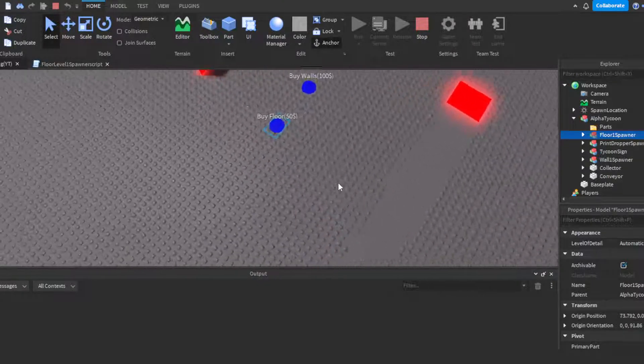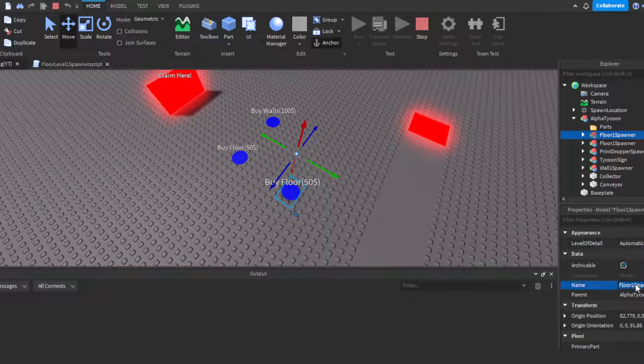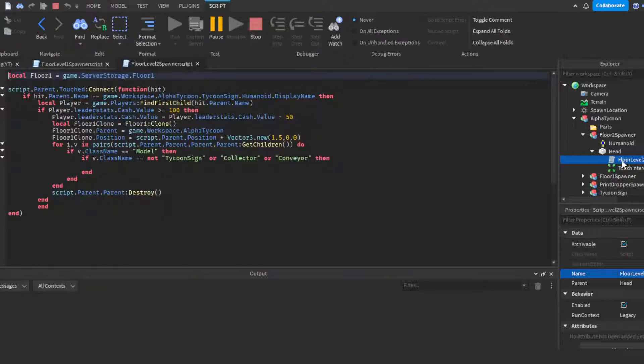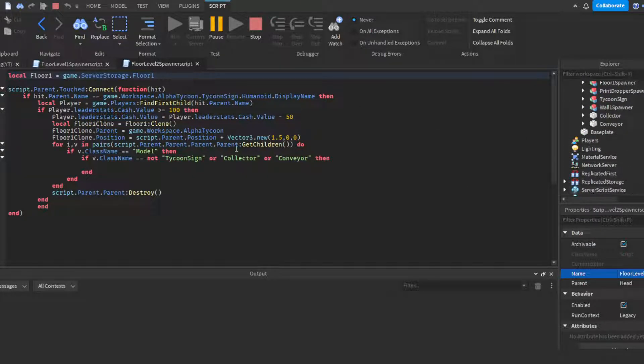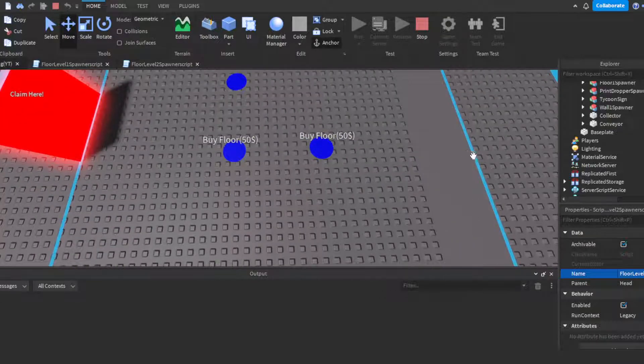Let's say you wanted to add another purchaser. You could do Ctrl+D, which duplicates it, and then move it right here. Then all you have to do is change the name — let's say this is our second floor, so floor two spawner, then floor level two spawner script. We go in here and of course we would make a second floor, or we could use the same floor — completely up to you. And then we would probably want to increase the price, like maybe 250, so then it takes away 250. And of course we would change the positioning so it sets itself correctly. That's how you would add another purchaser.